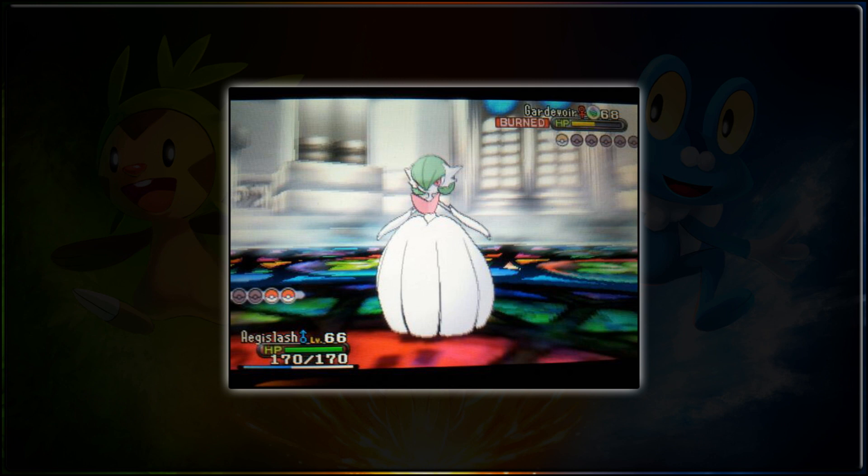Gardevoir has got a Mega Evolution. It's unknown at the moment if Gallade is going to get a Mega Evolution, but we shall have to see, because you'd assume they would — they're both final evolutions of Ralts. But they may decide against it and just give Gardevoir one, because she's gained the Fairy type in this generation, and they should really use her more.